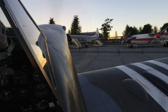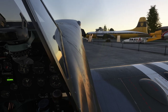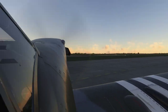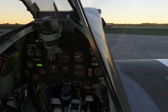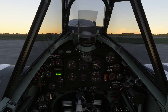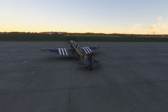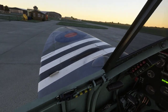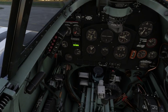She'll swing around — pushing the tail to park. Apply the parking brake, get those flaps back up, and we'll pull the mixture.